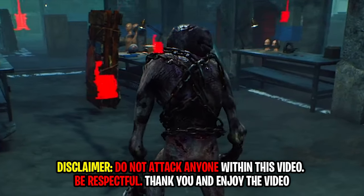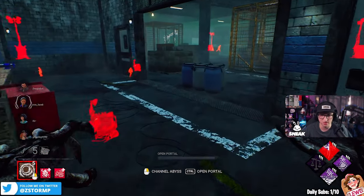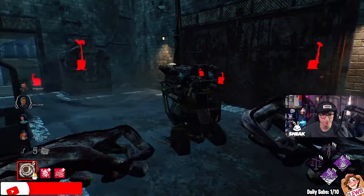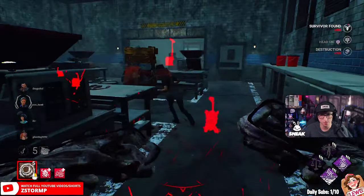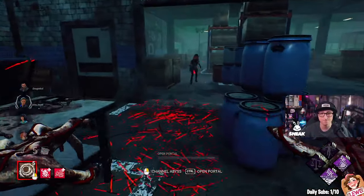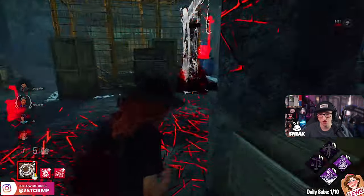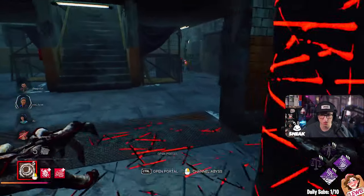This is a full-on info-based Demo build, but it all depends on how these survivors play and what we can do. I sent these survivors to Gideons - I want to give them a bit of a chance with all the pallets and lockers. Who's in that other locker? Let's go for a juicy M1 there. If I can get them on the Scourge hooks I'll be alright.